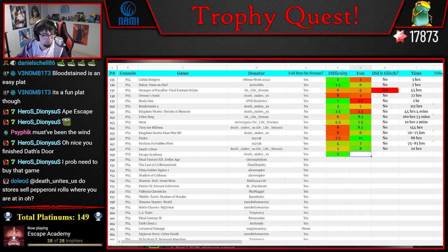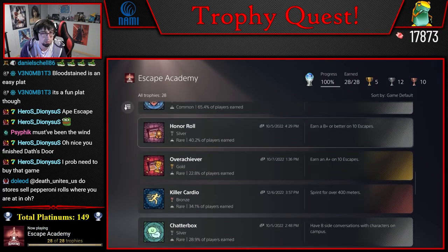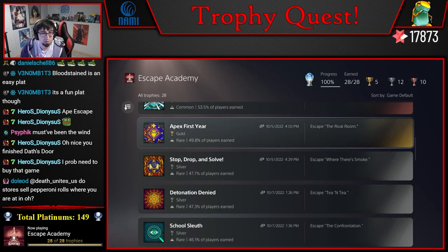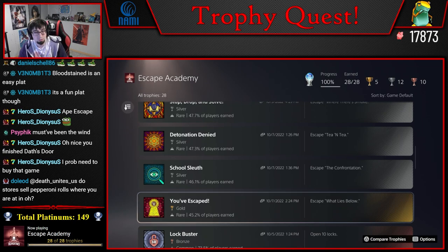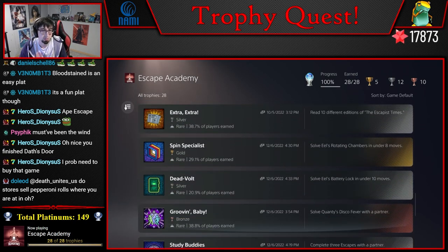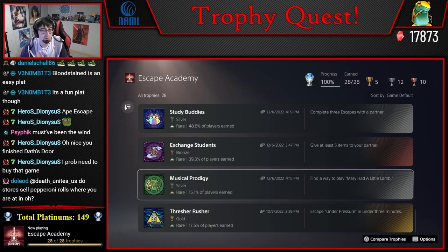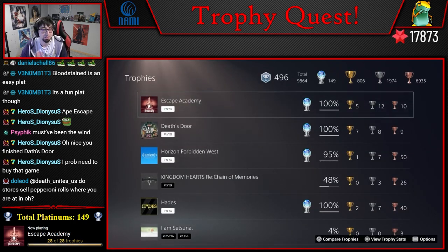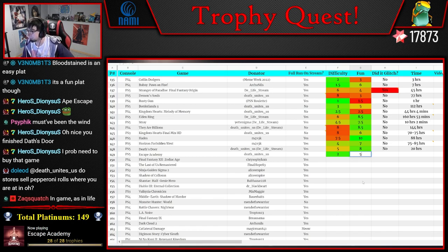Fun — it's not a bad plat. You basically just have to beat the game, and then go back and do two more puzzles that are not that bad. And if you didn't get enough A-pluses, go back and get A-pluses. But going back and getting A-pluses is a joke because you already know how to do the puzzles. Unfortunately, escape room games have the inherent flaw that once you do the room once, you can do it in like two seconds. So pretty much the hardest trophy in the game is learning how to play Mary Had a Little Land. If you don't know how to play it, you have to Google it.